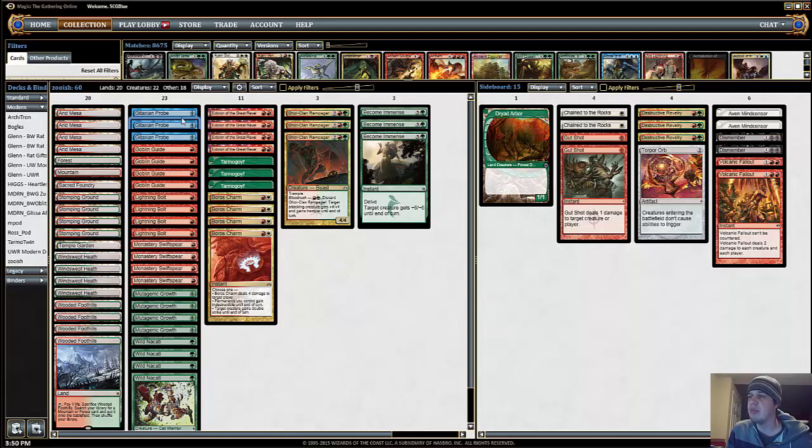Maybe the life loss is going to be too much and we just shouldn't be playing this card, but we'll see. Other than that, I added some more threats in the form of Tarmogoyf — it just seemed like the best threat that we're not playing already. Those might be too slow, and maybe we should look at having a different one-drop instead.